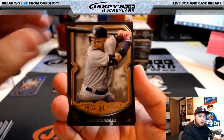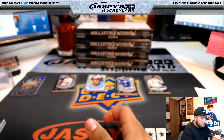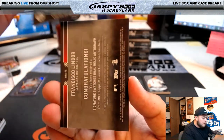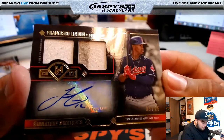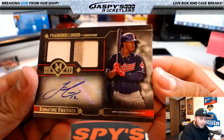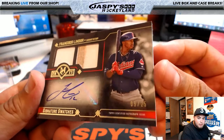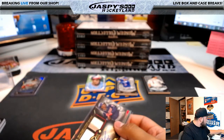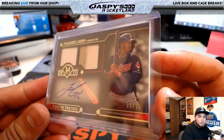Over here we got Carlos Gonzalez, Don Mattingly, Freddie Freeman. Behind Jacob deGrom, we have a Francisco Lindor for the Cleveland Indians, 9 of 25 - signature swatches. Little bit of dirt, two colors. Going to Brad Davis and the Cleveland Indians.